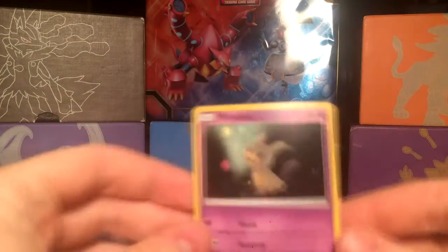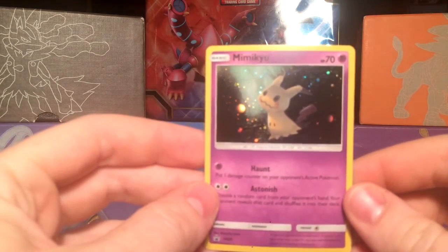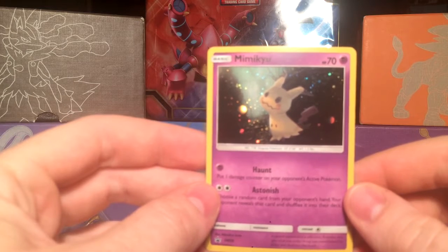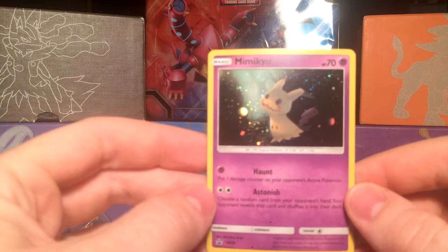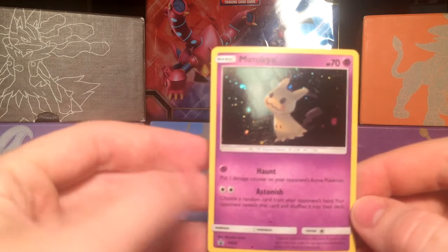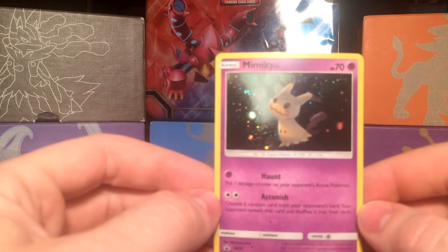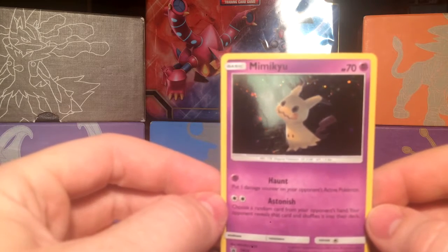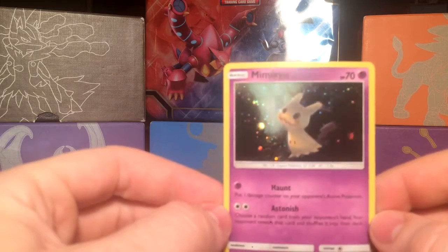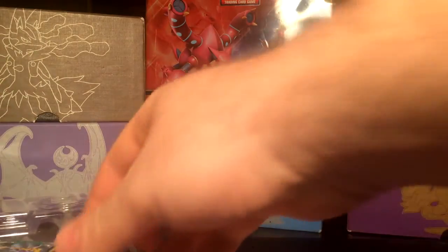And this is what we get. So starting off with Mimikyu — his first attack for one colorless is Haunt, and it puts one damage counter on your opponent's active Pokemon. The second attack for Double Colorless is to choose a random card from your opponent's hand, your opponent reveals that card, and shuffles it into their deck. Not a great card, but I do like the art on it. Let's get a nice holo. Now we'll move on to the packs.